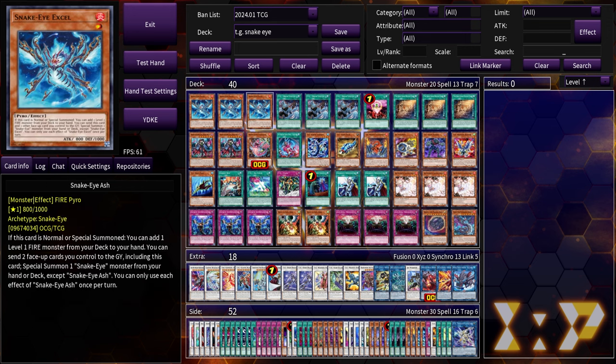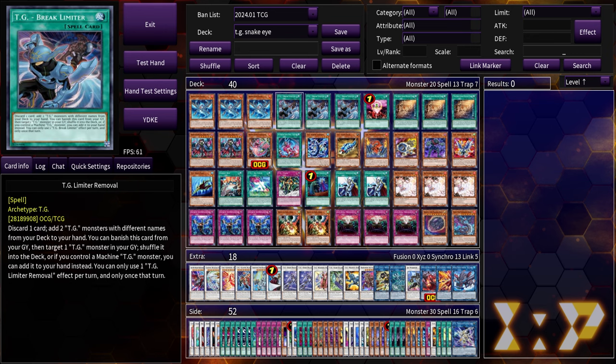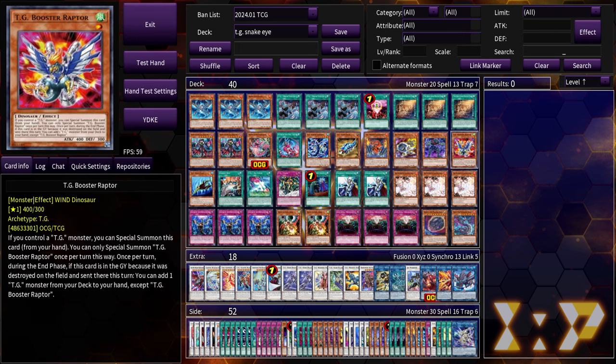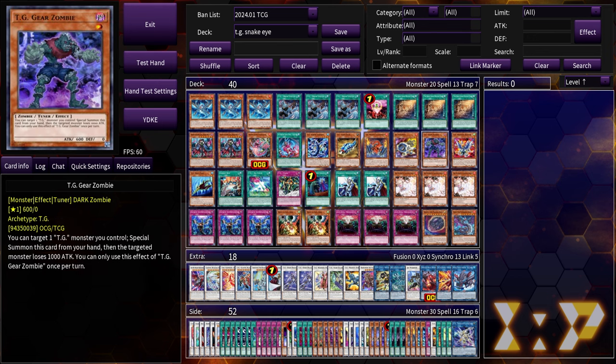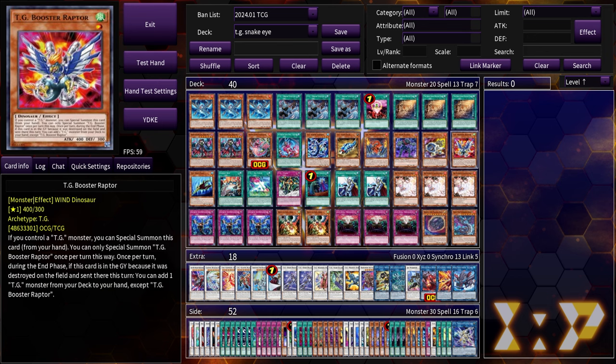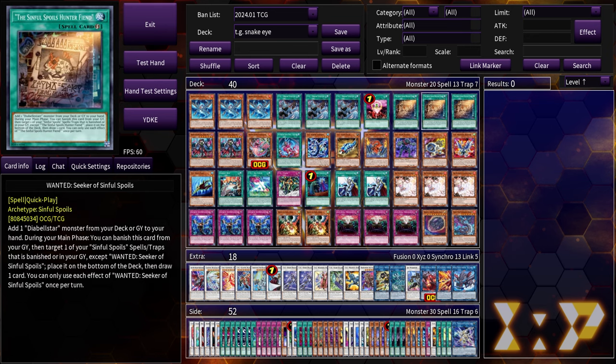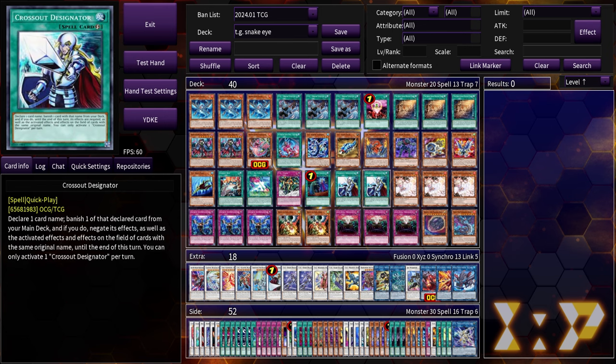Ash and Wanted essentially does the same thing as opening Bonfire, except you're using your Normal Summon instead of activating a spell card. More Ashes also gives you access to Snake Eye's Flamebird Dragon. In TG's case, we have three more starters, which is our Limiter Removal, and we can play a really small TG package. We might not even need the other level ones like Gear Zombie, Boost Raptor, and Drillfish — really we might only need Gear Zombie. Nine times out of ten, Ash, One for One, or Wanted will be enough to get the full combo. So that's why we're just on Crossout with a whole bunch of options.